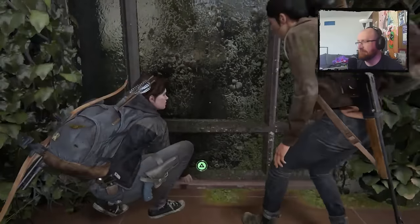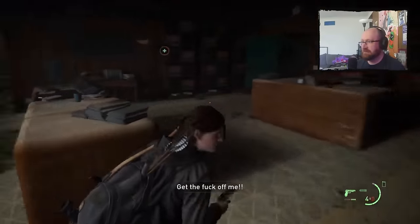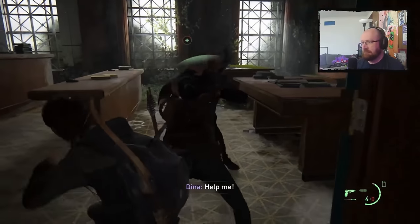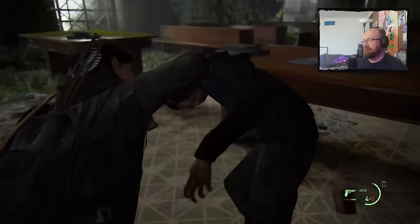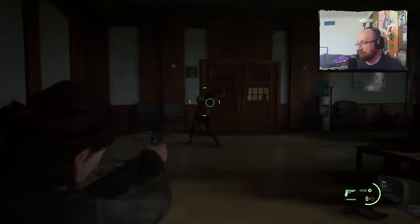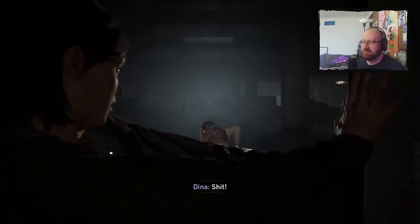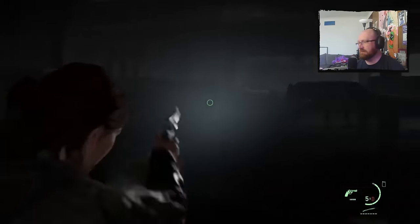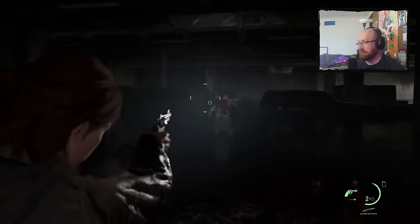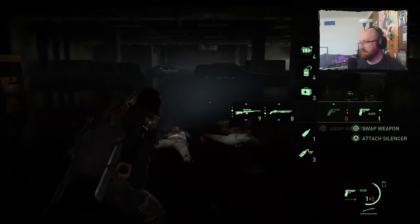In the courthouse we discovered that allies being more aggressive still didn't stop Dina getting in her own way when I was trying to save her. Even playing recklessly — shooting a clicker while a runner was swatting at me — there was no real trouble. The auto-aim sometimes ironically stopped me from shooting where I wanted as a clicker got too close in the courthouse garage, but we still came out with plentiful health and supplies.